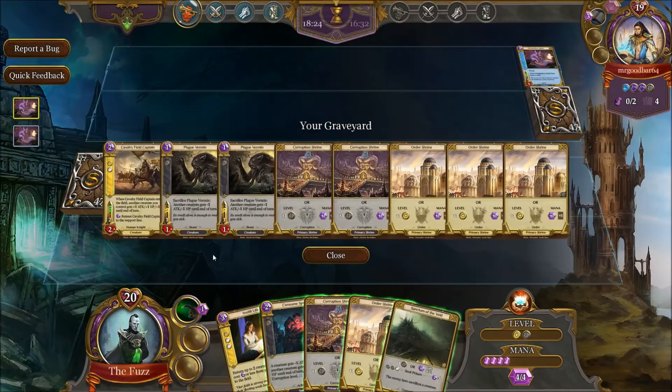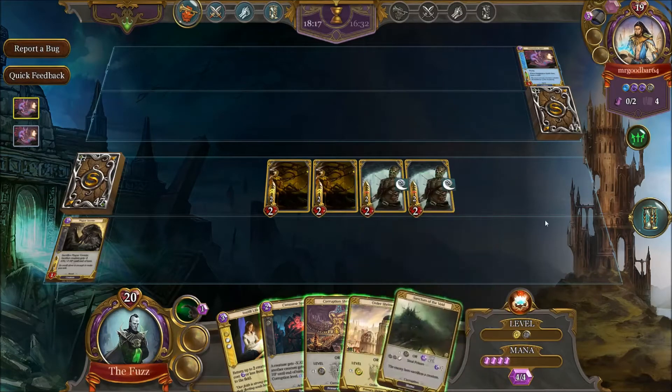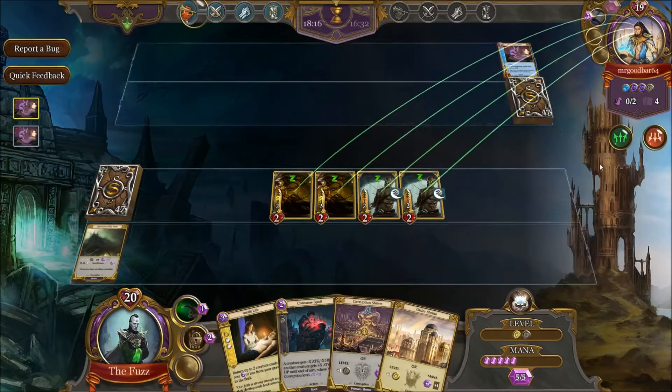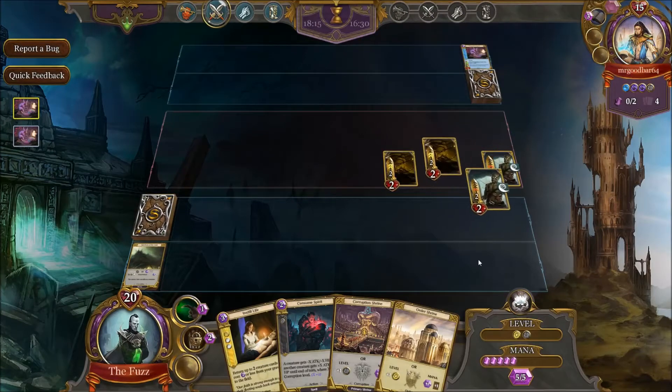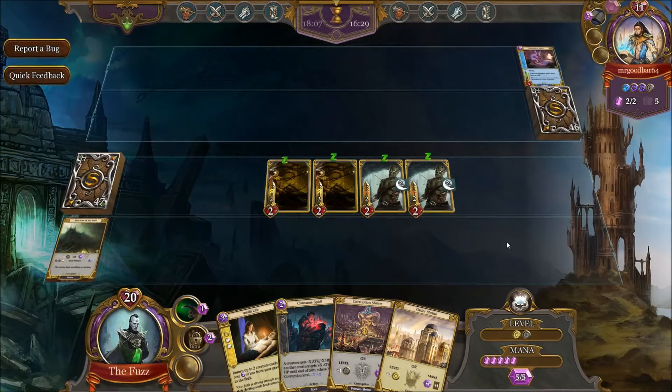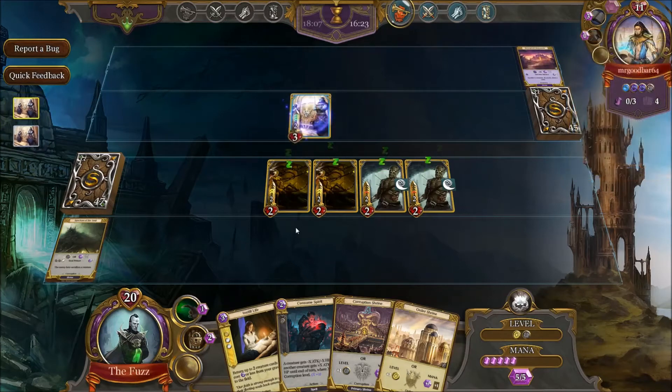Instill Life — that's going to come in handy pretty soon. Let's get Sanctum of the Void active and swing in for eight. Cataclysm will produce considerably fewer zombies, but the difference is he's taking eight damage instead of five. I can't kill him, but if he survives with just one life, Karthus isn't going to do anything — he needs more than Karthus.